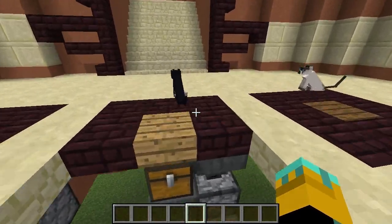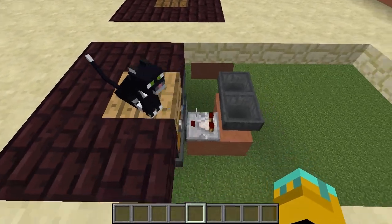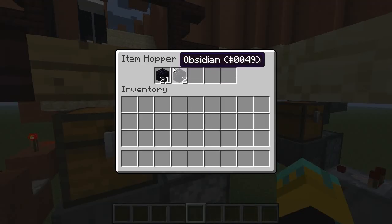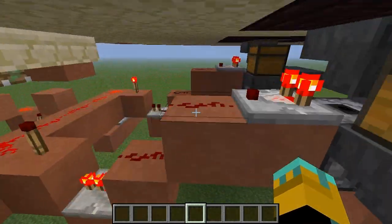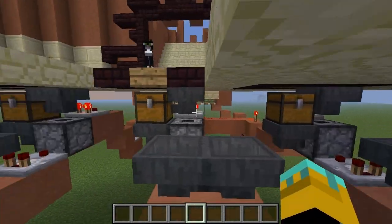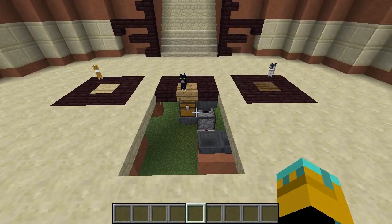I'll show you this in action — I put the cat on top of this half slab, and you'll notice that this hopper now has 23 items, which is just enough to strengthen the signal by one. If you were actually to use this, you obviously wouldn't mark the spots quite as obviously — you'd make it subtle, put it to the side somewhere. But I think this is quite a nifty little secret lock system.